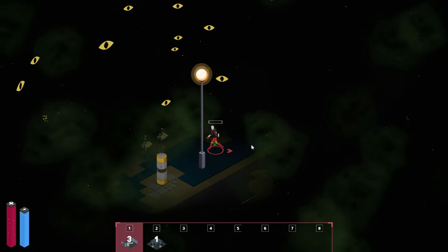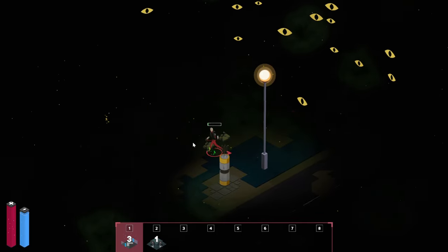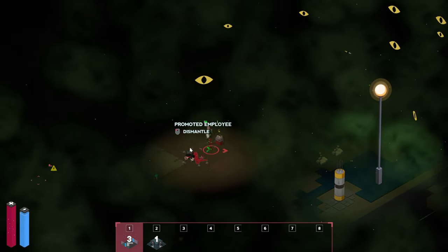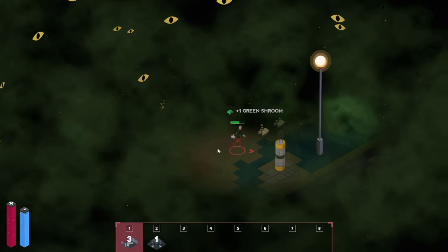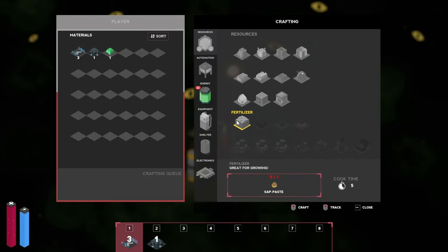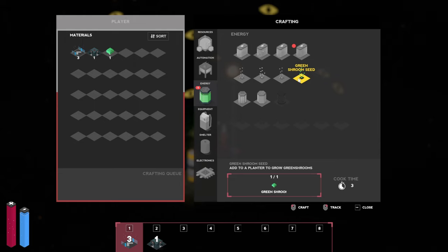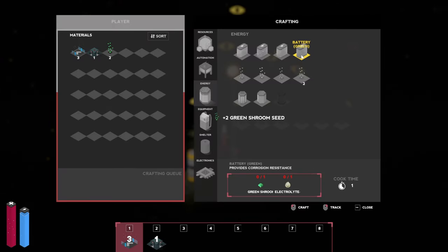I've had a bit of a look around — it's been quite a while since we last uploaded. I believe there was something here. Let's grab those mushrooms real quick — there's a green one. I'm assuming that's going to give us a bit of protection. Let's take a look: fertilizer — nope, that's not the one. It adds to a plant to grow green mushrooms. This is going to be our protection — it provides corrosion resistance.